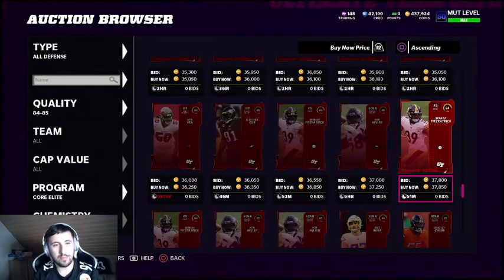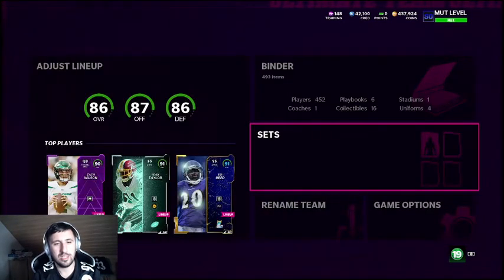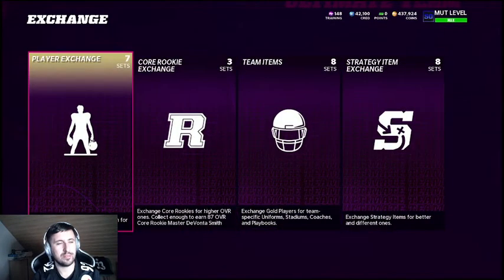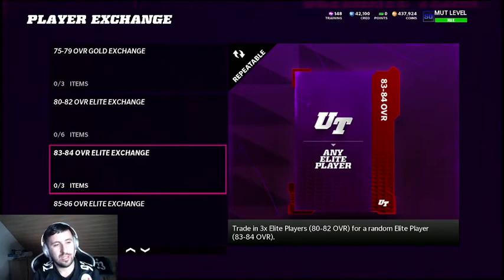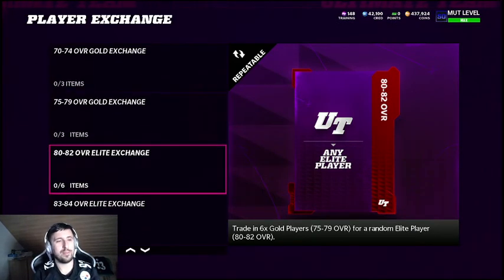We could make coins using exchange sets. Let's check the exchange — Players Exchange — where you could put in six of these cheap cards to potentially get 80-to-84 overalls out. However, right now it's not worth it because the card prices are so low you wouldn't get your money back. The thought process is: find very cheap cards on the market, put them into exchange sets, and see if you can profit — usually you'll find sets that bring value.